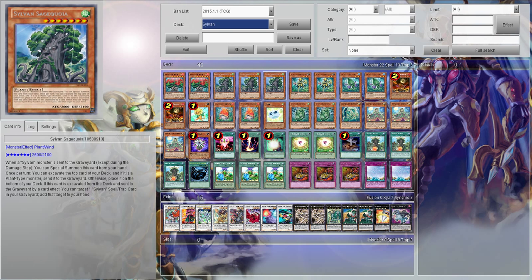Then we have Sylvan Sagequoia. When a Sylvan monster is sent to the Graveyard, except during the damage step, you can special summon this card from your hand. It's really, really strong. If you can just mill a Sylvan off of one of your other guys, you can special summon him from your hand and get a 2,600 attacker, seven star, which is pretty important for free. You can excavate the top card of your deck — if it's a plant monster, send it to the Graveyard, otherwise place it on the bottom. If this card is excavated from your deck, you can add a Sylvan Spell or Trap from your Graveyard. We're only running one, so we'll only ever get the Sylvan Charity, but any effect that activates when sent to the Graveyard from the top of your deck is good.